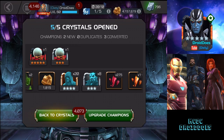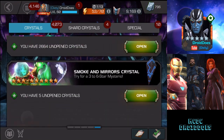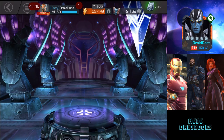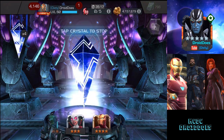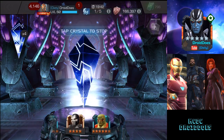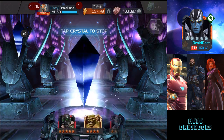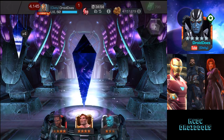Now we get to the main event — the five featured Cavalier crystals with a shot at six-star Mysterio, which would be even more insane. I feel like I burned up all my luck already, so I'm keeping expectations super low. Here we go — five featured Cavalier crystals. Crystal number one in the spinner — there's a six-star Mysterio showing; that would be so freaking cool. His animations are amazing and his poison damage can be way over the top if you build him up right.